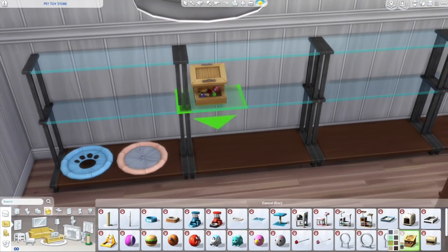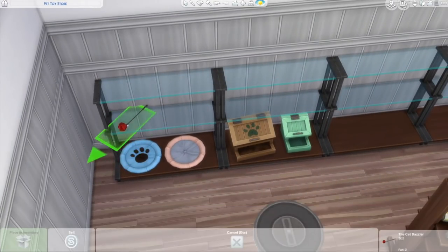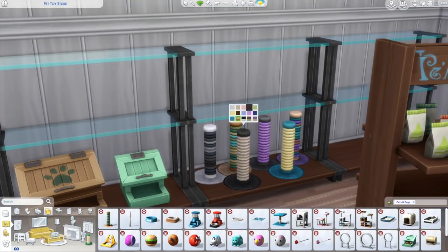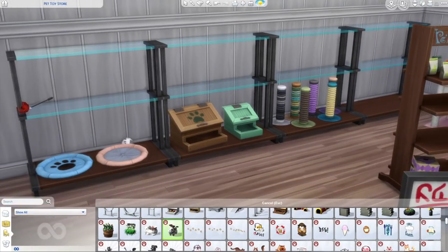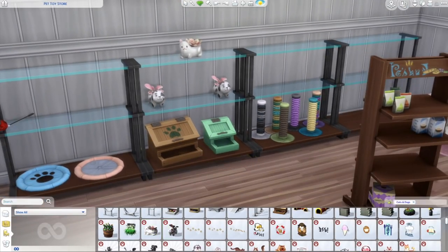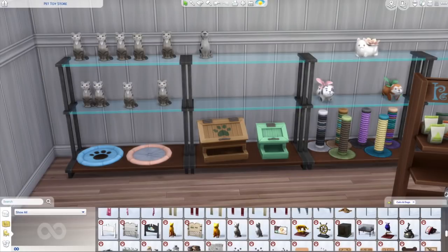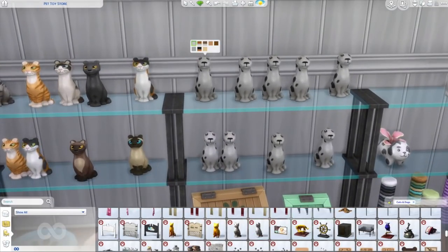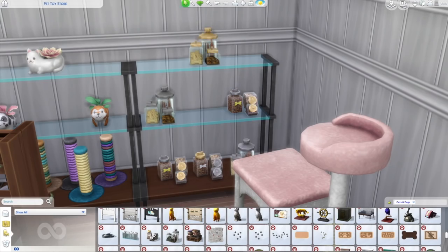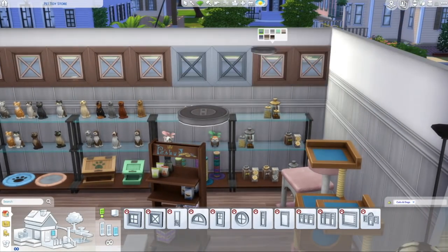I went ahead and placed a full wall of shelves and tried to make it so it didn't look cluttered and messy — I wanted a rhyme and reason to make it look like a real, legit store. I added different items that cats and dogs are going to need, incorporating a lot of the different color swatches. One thing that drives me nuts about these shelves is the item placing is so random and it's really hard to raise items up. We did a row for cats, a row for dogs, and then a whole area for pet treats, doggy treats, and kitty treats, plus a shelf behind the counter.